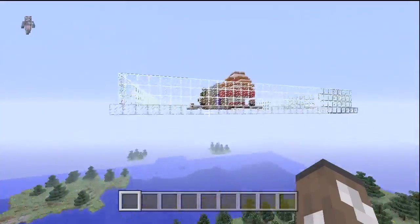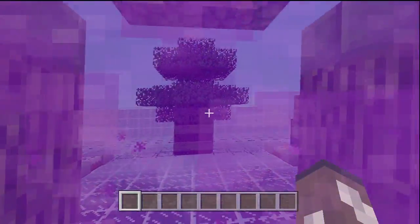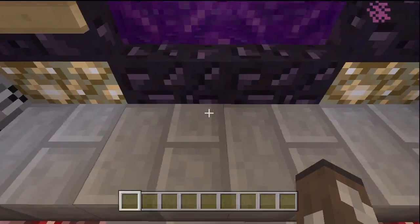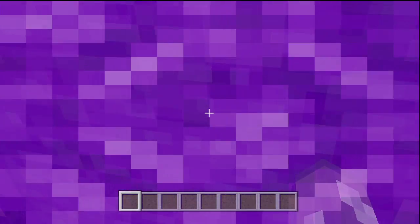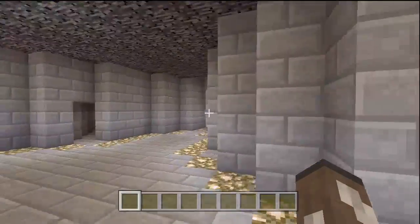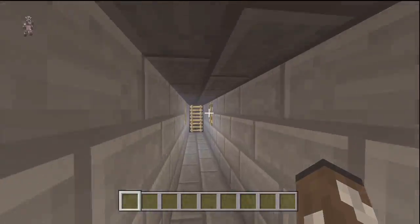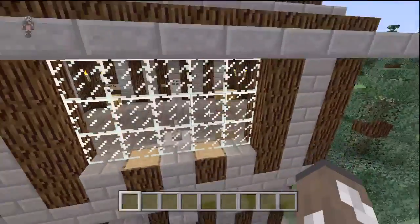I want to show you guys this spawning system because it's really awesome. Even if you die in the Hunger Games you can still sit up there and watch all the people who are down below, so if I'm doing the Hunger Games I won't have to kick the people who were eliminated. Here we are in the area — you go down each little hallway and reach one of the little pods.